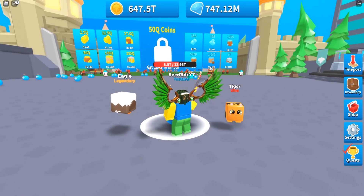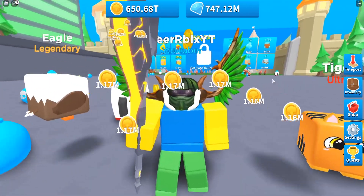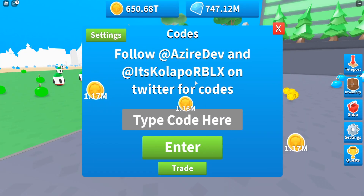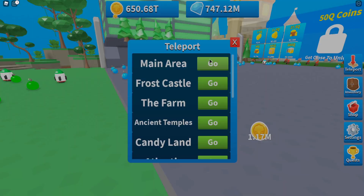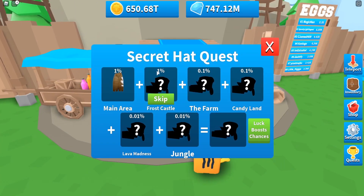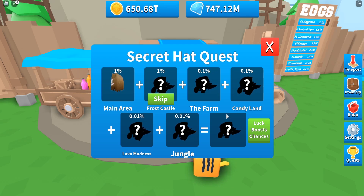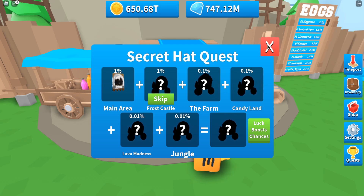We need 50 Q coins to get to the next area, which is quite a lot. In this update they released a brand new secret head from the last update. Here's the secret head quest — you actually need one percent dominance to start it off, then another one percent dominance, then point one dominance, then another point one, and so on till the last one. I think the last one was released today within this brand new update.